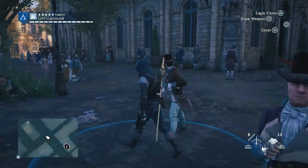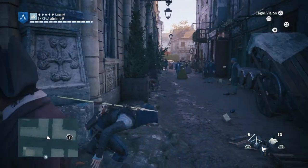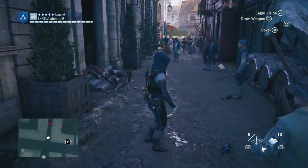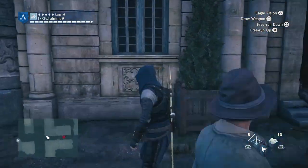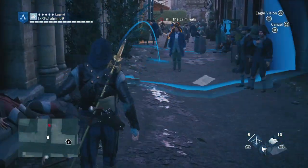That's how you become a stealthy assassin. If you do end up getting caught, don't panic — just throw your smoke bomb on the ground and run away. It's really that simple.